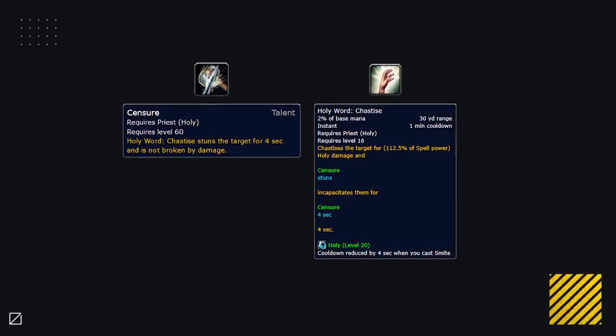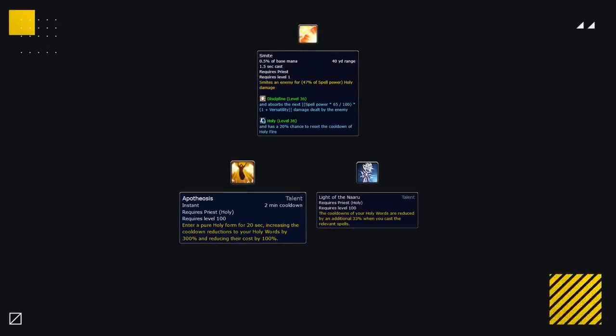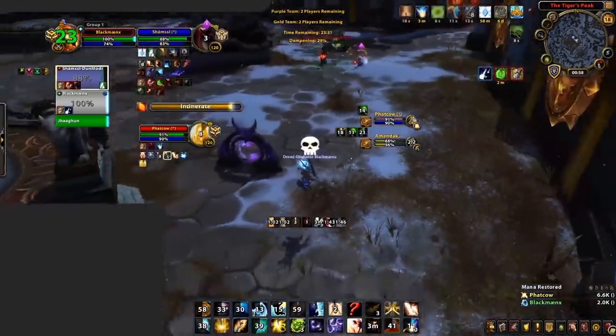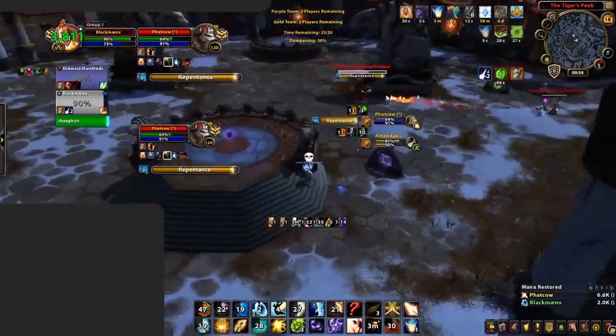Holy Priests have an ability called Holy Word: Chastise. When coupled with the talent Censure, this turns Chastise into a 4-second physical stun with a baseline 1-minute cooldown. What you need to know is that Holy Priests get this cooldown back faster the more they're able to Smite — Smite reduces the cooldown of Chastise by 4 seconds per cast. This is further increased by their level 100 talent row, where a Holy Priest can pick up either Apotheosis or Gift of the Naaru. Allowing a Holy Priest to freely Smite will mean they consistently secure stuns. Whilst I'm not recommending kicking Smite, you should aim to play around it — look to line of sight or reduce the free time the Holy Priest has to Smite, and it will greatly increase your chances of winning.